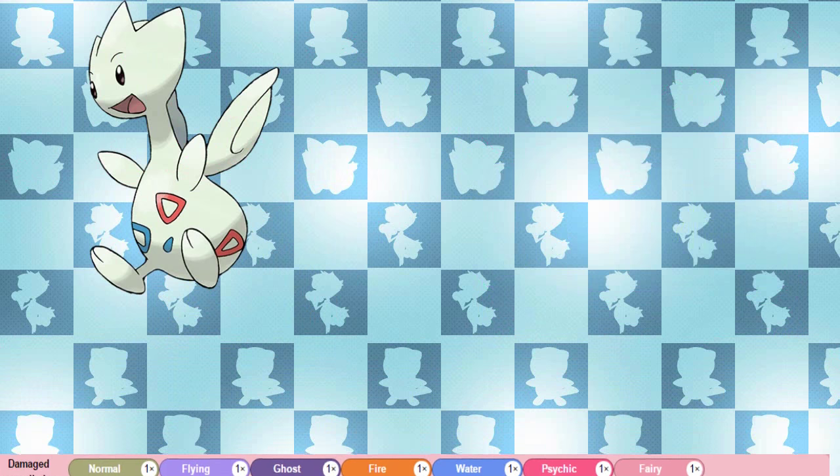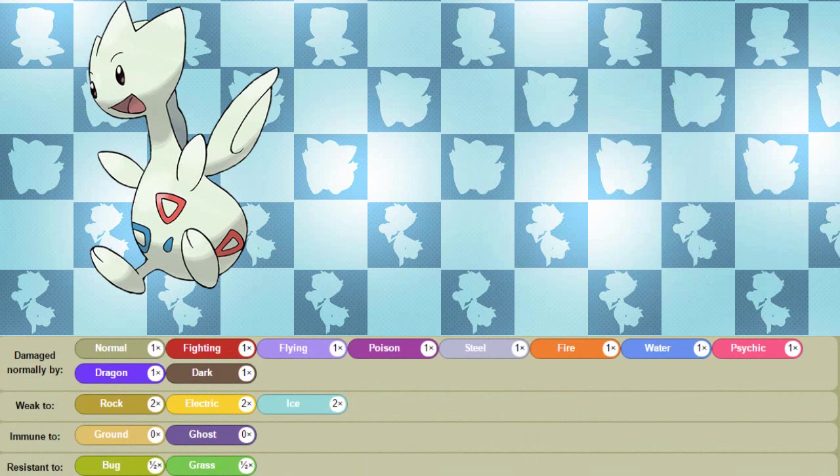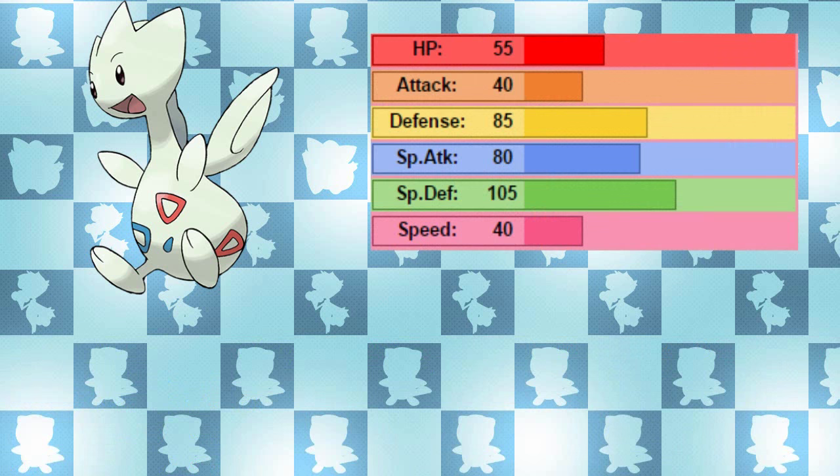And Dark. Prior to Generation 6, when it didn't have the Fairy typing, it was only weak to Rock, Electric, and Ice, and was immune to Ghost and Ground, and it only resisted Bug and Grass. What that means is with the new Fairy typing, although it has more weaknesses, it has way more resistances, with two of them being quarter resistances and it also resists Dark — which is a pretty good trade-off in my opinion.